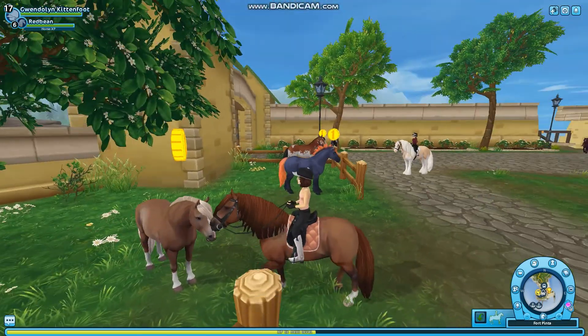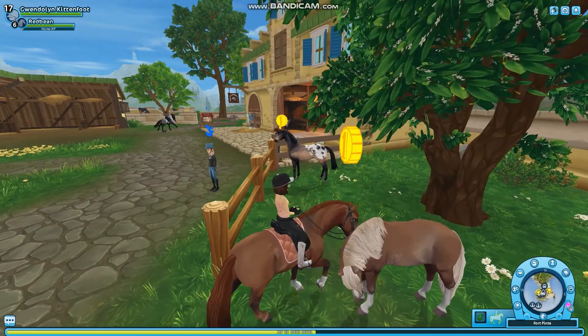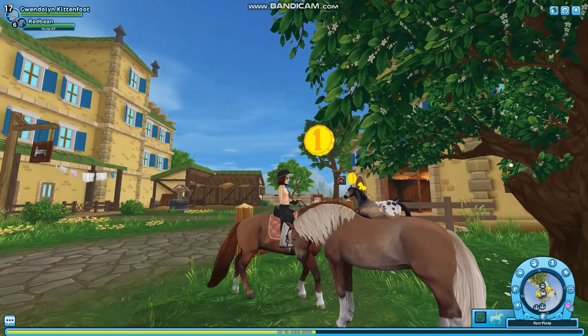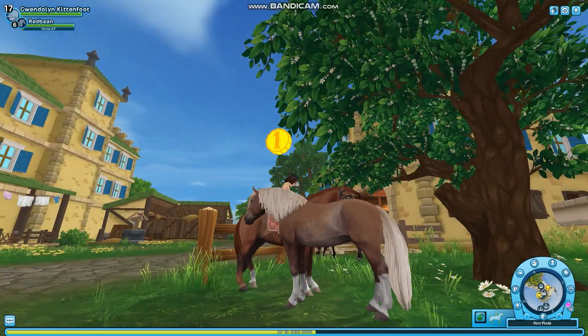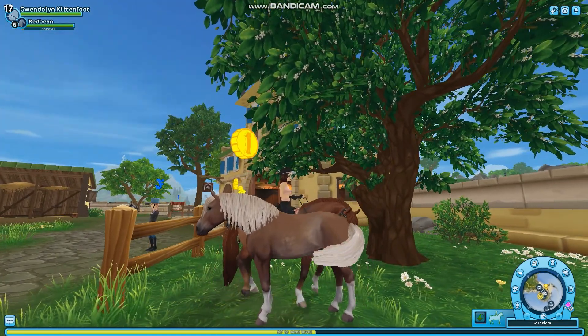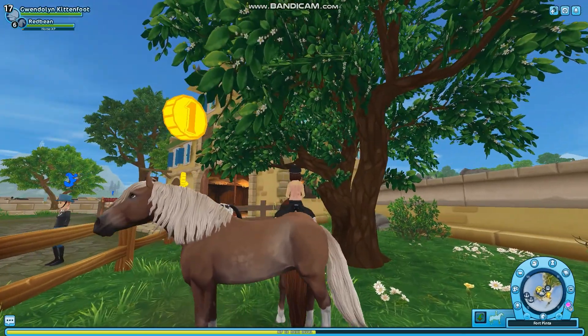This is the Light Chestnut. It has this really cute stripe down its face. Its mane is a light color — very light brown, light tan. And then it has dapples on it, which is really cute. It also has big stockings with a little bit of feathering. It's very cute — I almost bought this one too, but I didn't end up buying it.